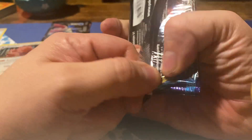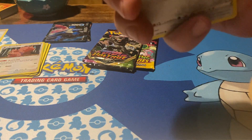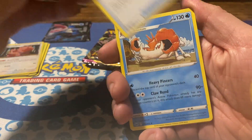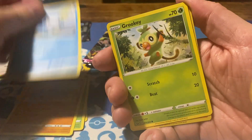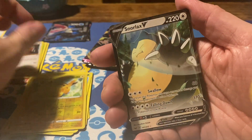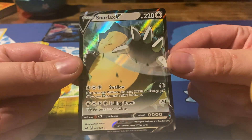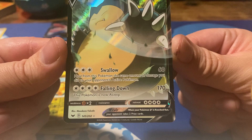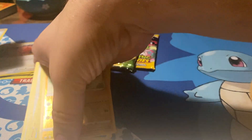Next up is Sword and Shield. We did pull ourselves a Zazion last time from the set — let's see if we can equal that. We have Hyper Potion, Kingler, Crushing Hammer, Ferro Seed, Rosalia, Rhyhorn, Sobble, Grookey, reverse Pikachu. And we get a V at least — Snorlax V, 220 HP for a colorless Pokémon, which has Swallow: 60 damage and heal from this Pokémon the same amount of damage you did to your opponent's active Pokémon. And Falling Damage: 170 damage, and this Pokémon is now asleep.